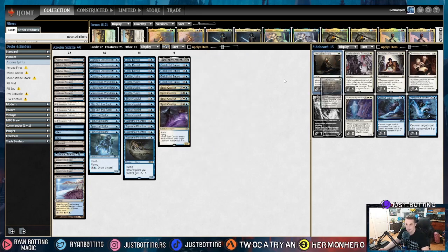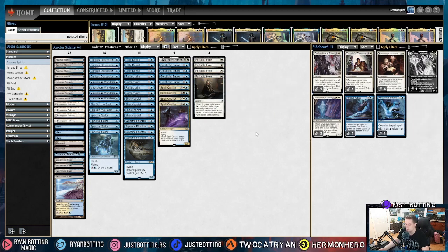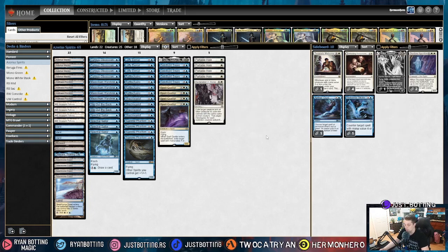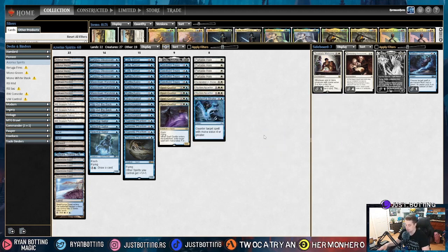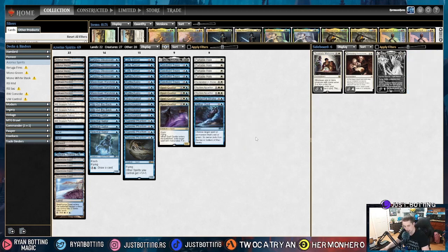Monogreen Devotion is the second most popular deck in Pioneer. Against Monogreen Devotion, we're bringing in Portable Holes — it hits the mana dorks and Wolfwillow Haven, and slowing down our opponent is super important, especially for one mana. Declaration of Stone because Cavalier of Thorns is a nuisance having reach. Skyclave Apparition for mana dorks, for Wolfwillow Haven, for the three-mana 4/4 just to reduce devotion — really, really solid. And a Disdainful Stroke because a lot of the stuff we're afraid about costs four or greater. And Aether Gust counters pretty much the whole deck, besides Karn.